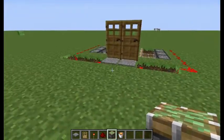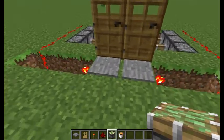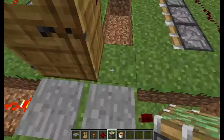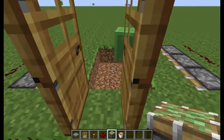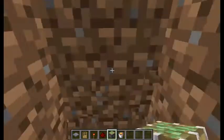There you go guys, and this is how it works. Basically, if you just run into these pressure plates, it will deactivate these, and they will push away, and as you can see, if something just walks into it, it will just fall straight in.